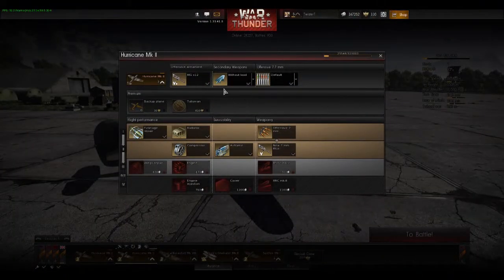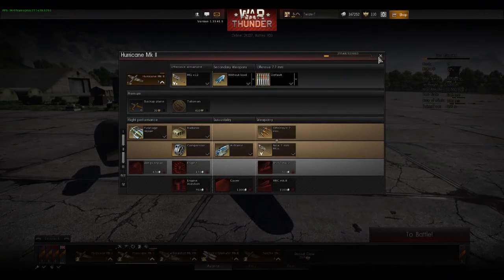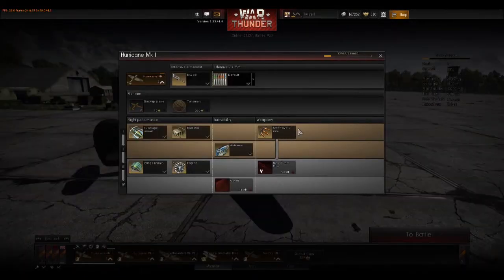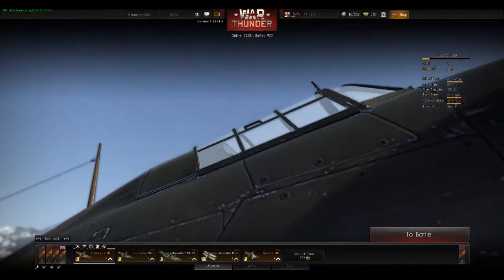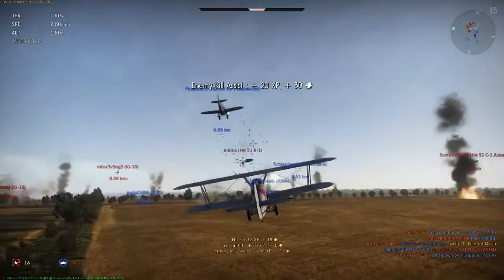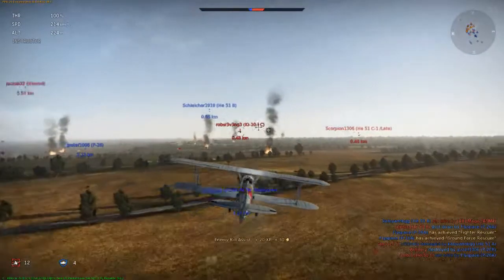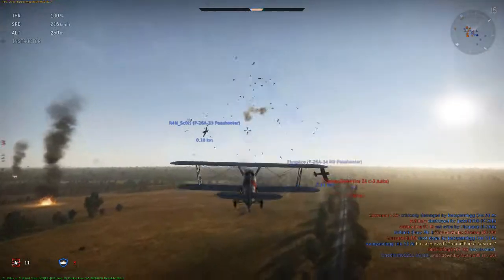Every plane has its own technology tree. To unlock it, you must earn enough experience. First you need experience for the nation you're playing for, then you unlock better airplanes, and the same applies to the airplane itself. You have to fly, battle, and mostly win with them to unlock new upgrades. The upgrades can help in combat, but the buffs aren't too strong — even with a weaker plane you can shoot down stronger opponents. It's really up to your skills.